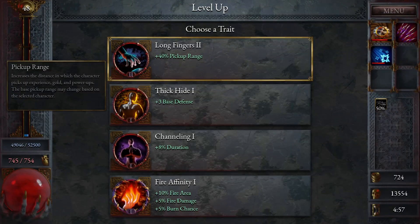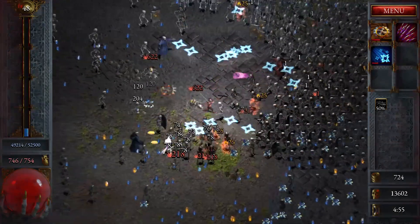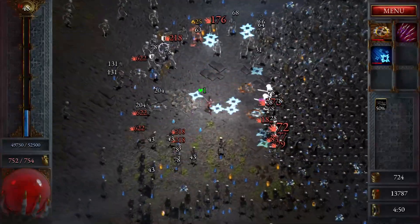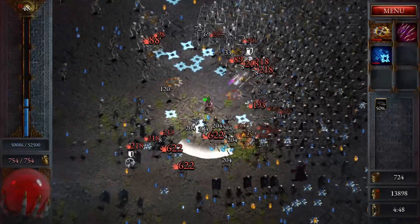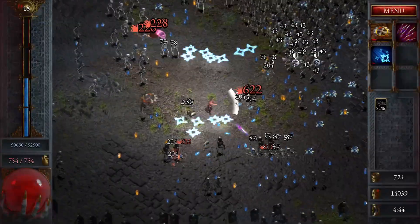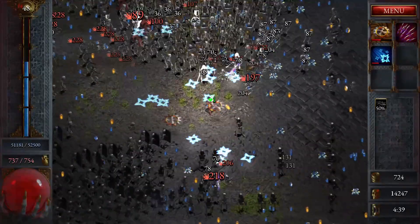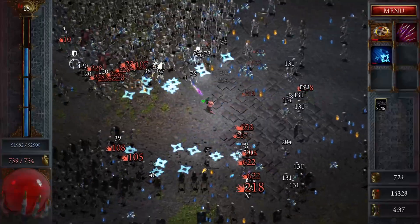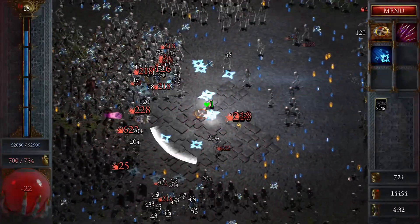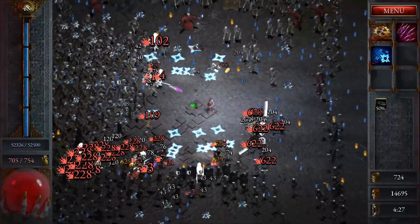I bet that's now 100,000 or something. Fire affinity — because we are doing fire damage apparently. Makes sense to do that. The ring blades — I really want to get the achievement for that on this one if I can as well. 4 minutes 33. With this many enemies on the screen, those ring blades must be doing loads.